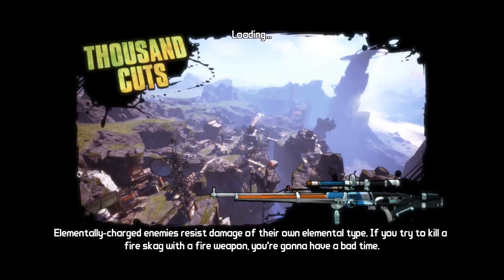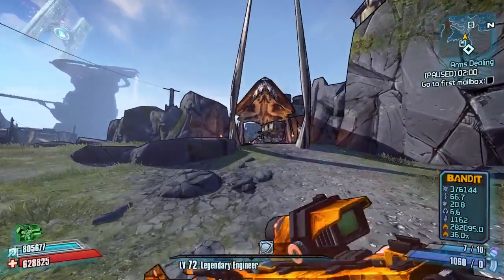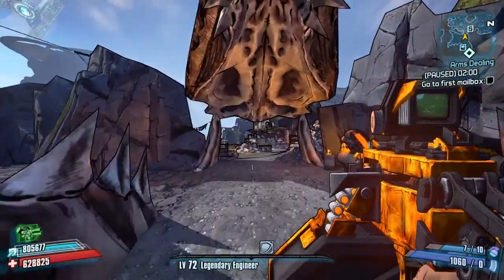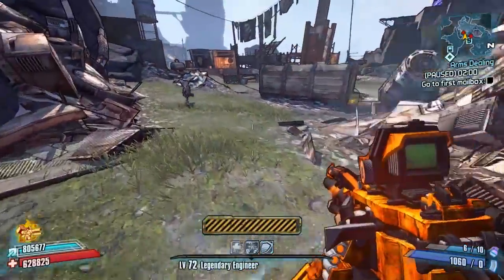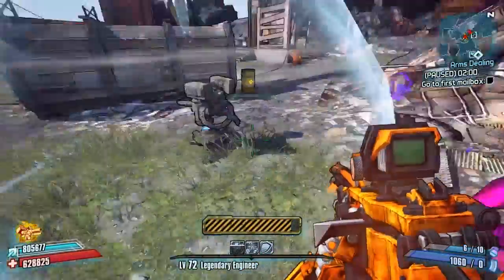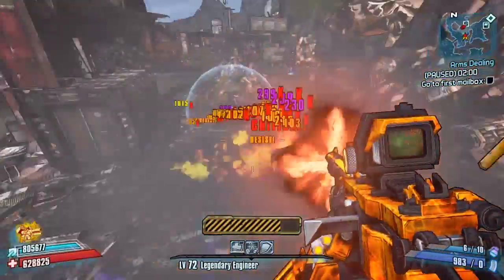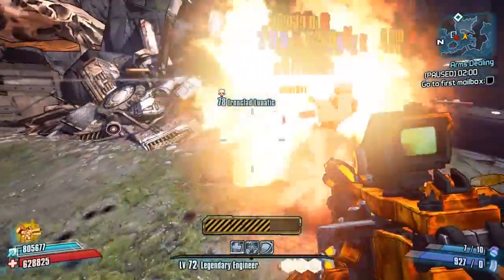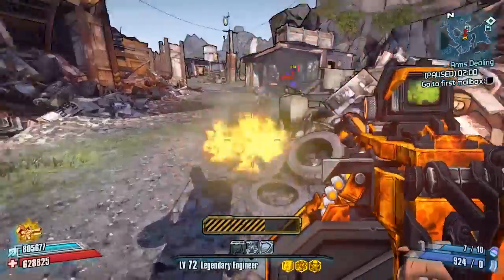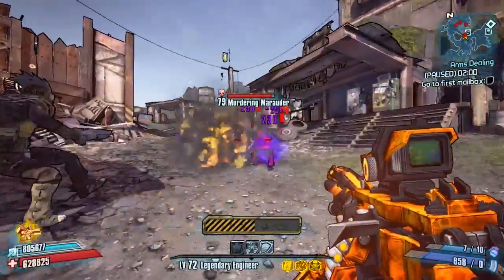Welcome back to another modded weapon guide on Borderlands 2. Today we have something a little different in the form of the previous weapon the Madhouse — now this is the Incinerator. Apart from having an awesome name, this thing is pretty unique because it has been turned into a flamethrower. It still fires bullets, but the whole point is these bullets explode just in front of you and actually turn into flames.